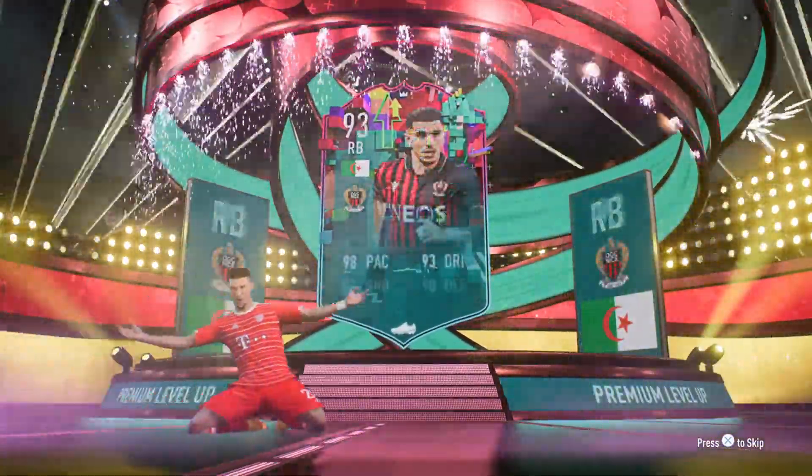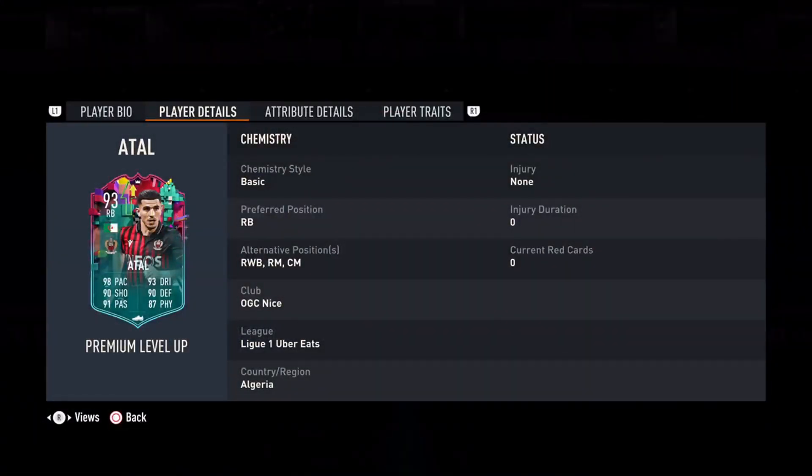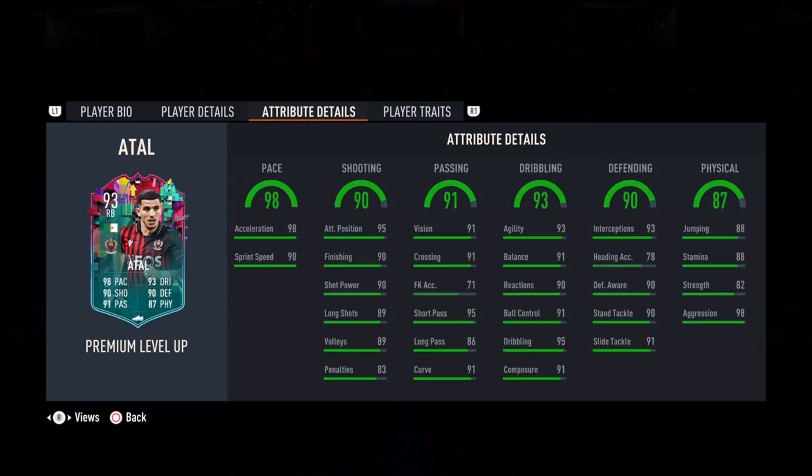Now we have Atal doing his little walkout, looking good. Let's go check out the stats. Looking at Atal, he's got 98 pace, 90 shooting, 91 passing, 93 dribbling, 90 defending, 80 physical.